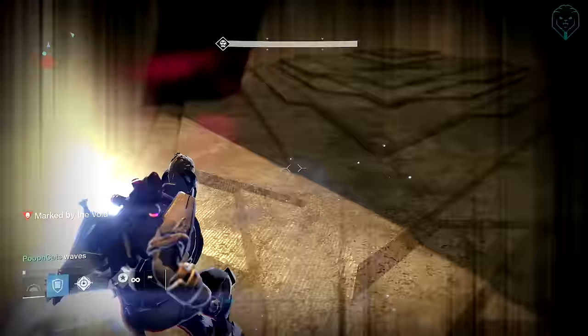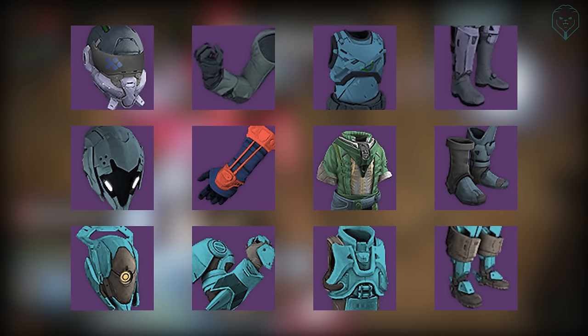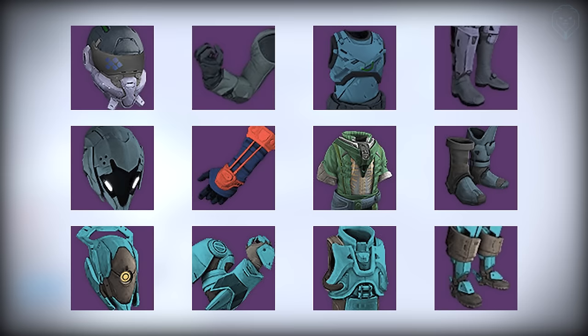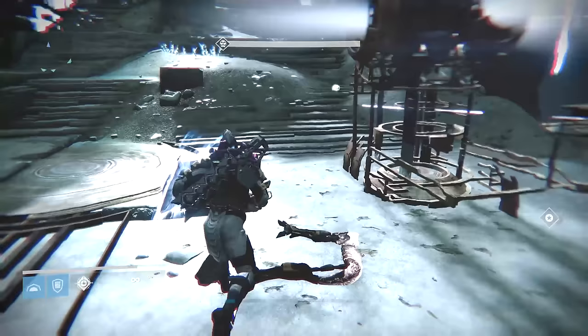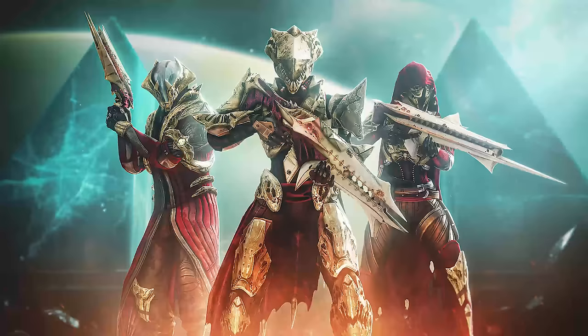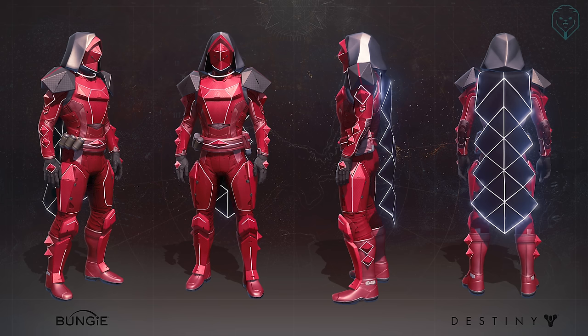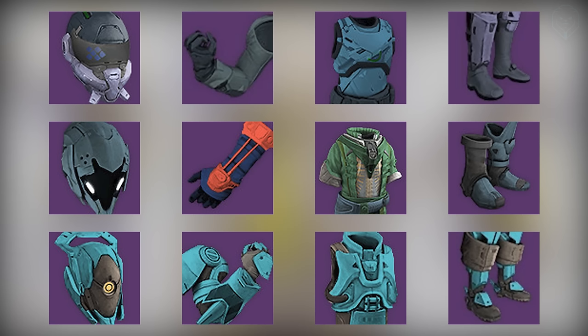There's an alternate second set of original Vault of Glass armor that was in the game files but never released. Director Luke Smith said they planned two sets of armor for the raid — one for normal and one for hard mode — and players wondered for a long time when this blue gear would be available, as it was publicly visible in the API with perks and icons. They decided to scrap this set and only release the one bronze set we all know. It wasn't until King's Fall that they implemented two armor sets: the red and white normal set and the black Harrowed set for hard mode, followed by Wrath of the Machine and Destiny 2's Leviathan. But the blue Vault of Glass set is something we'll never see.